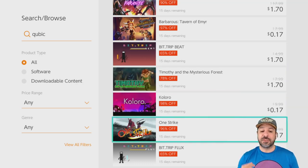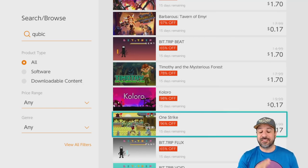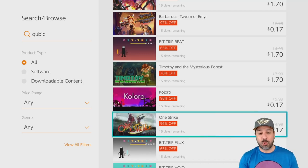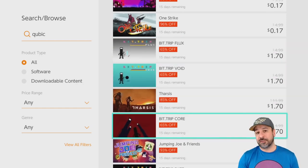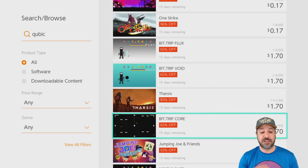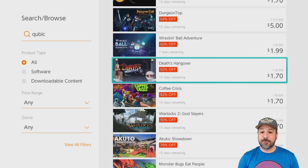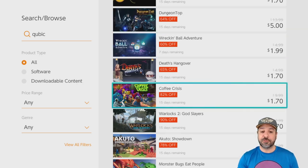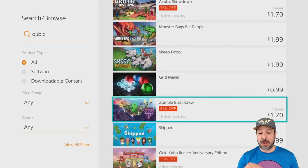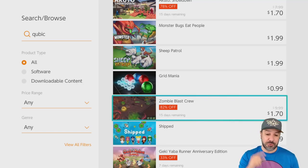One game I would definitely not miss is One Strike — it's like an eight out of ten game, and at 17 cents it is a total no-brainer. I personally picked up every single game at 17 cents, even the ones that look lackluster, because at that price it doesn't really feel like a bad move. Keep in mind though, once you get down to Dungeon Top and lower, we start getting into the five-dollar price range, so focus on the 17-cent and $1.70 games.